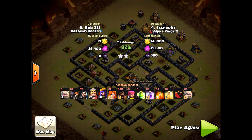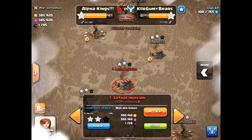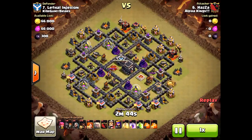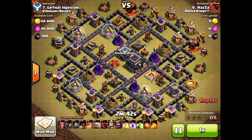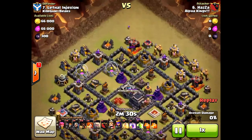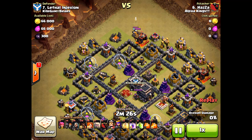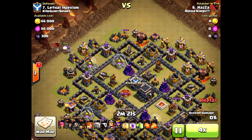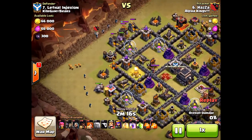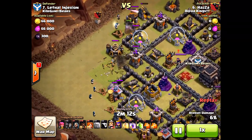This is the third attack from Huzzah — he's trying for the three-star again. A GoHoVa attack, same pretty much hero composition. This time he does bring the hound out, which is a good start. As it unfolds, I would have tried to kill the hound a little bit more, but again he brought in those wall breakers too soon.